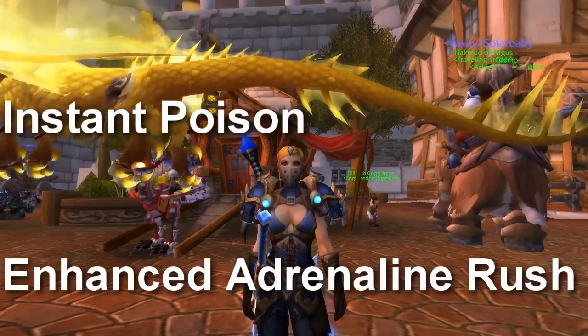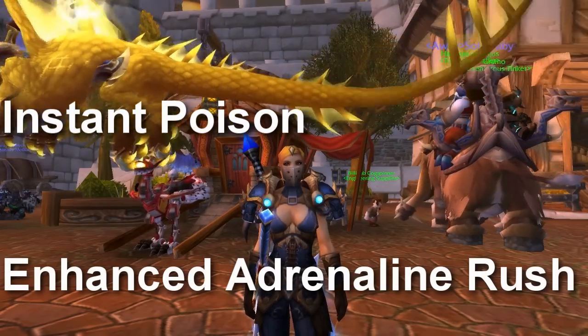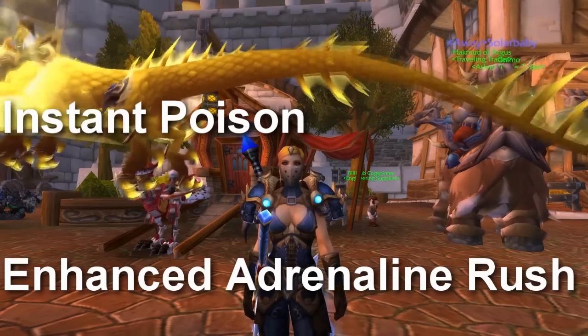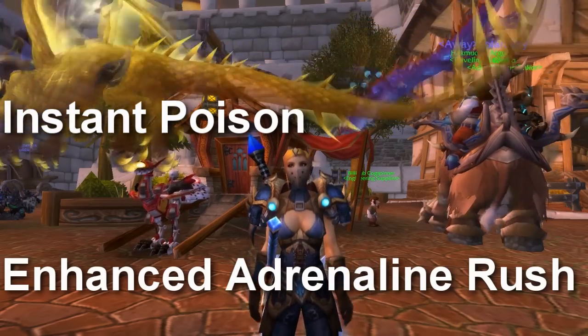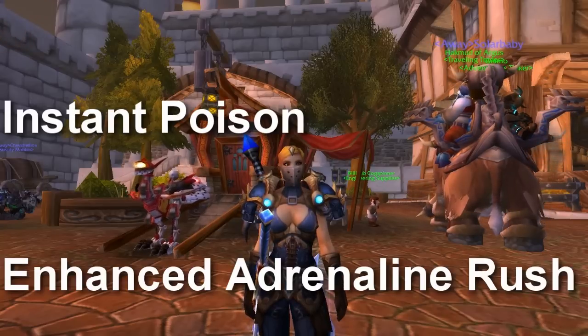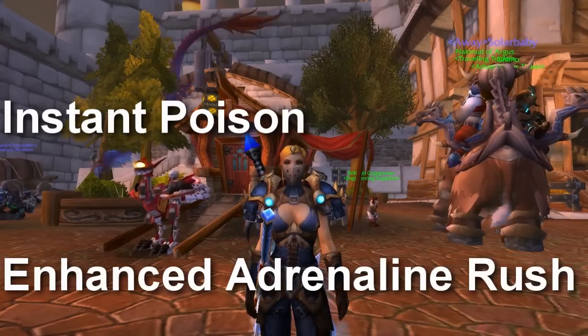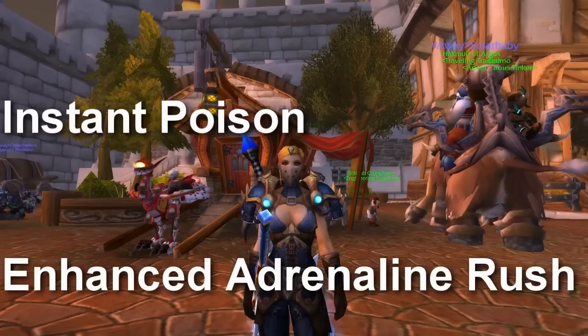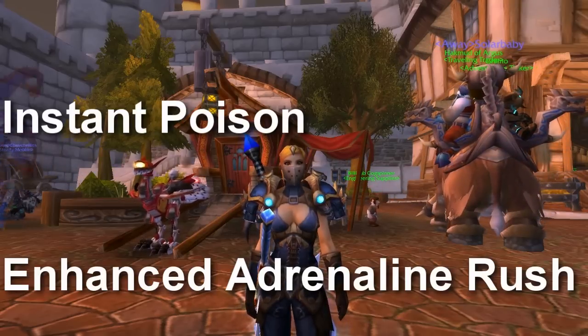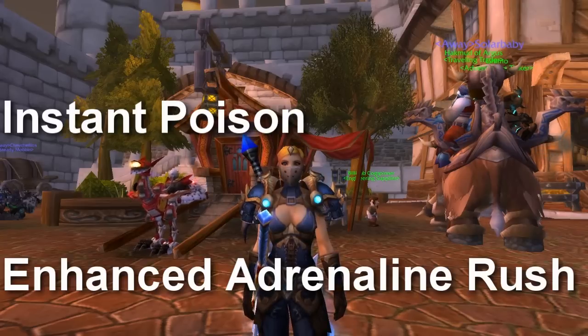Advanced Adrenaline Rush pretty much reduces the cooldown of our global cooldowns of Sinister Strike, Reveal and Strike, Eviscerate, Slice and Dice, and Rupture by an additional 0.3%, so those 5 abilities would have a 0.5% reduced global cooldown. Which is always great for PvP — it creates better burst potential, as well as greater energy usage and combo point generation, as well as extra damage.